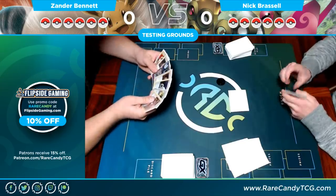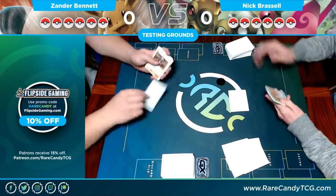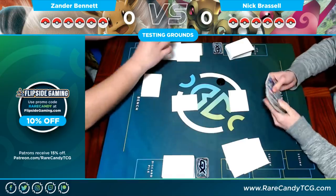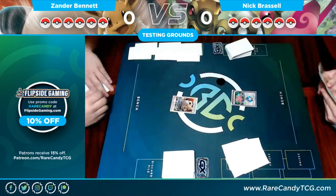Looking at my hand, I have a basic — an Eevee & Snorlax and a Cosmo GX. I'm trying to decide what to start with and I choose to start with the Eevee & Snorlax as Nick takes his mulligans. No shortage of anything — we are about to start. Fist bump to get the game going.